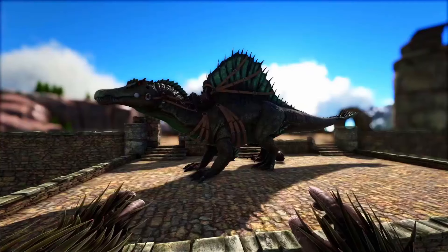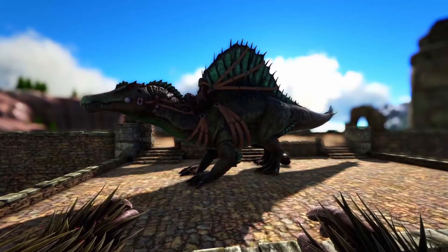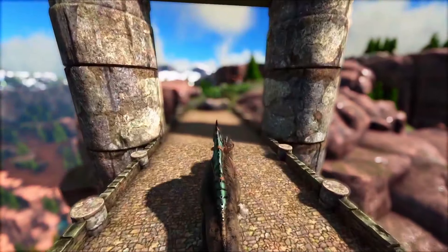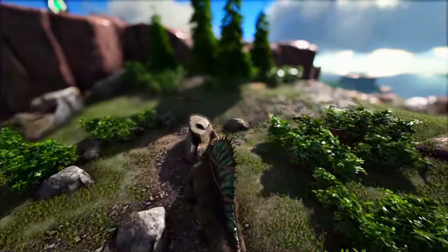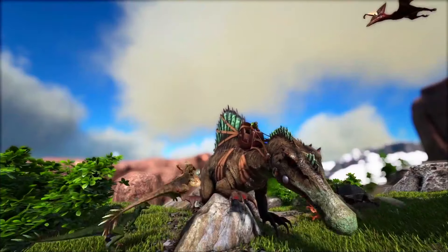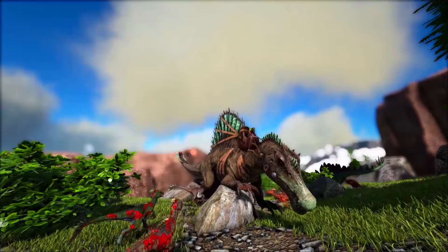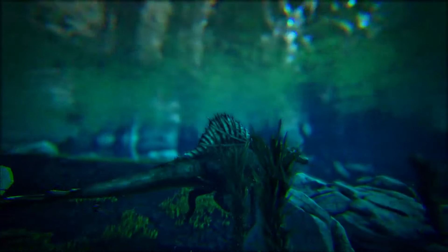At number five we have the Spino. If I were to put the Yuty on this list I'd put it at this spot, as I think all the creatures past it are better, but the Yuty is kind of on par with the Spino. The reason the Spino is here is because of its great mobility and it also deals quite a huge amount of damage. You can get a creature which deals insane damage and also has great mobility compared to something like the Rex, though it does lack in the health department.